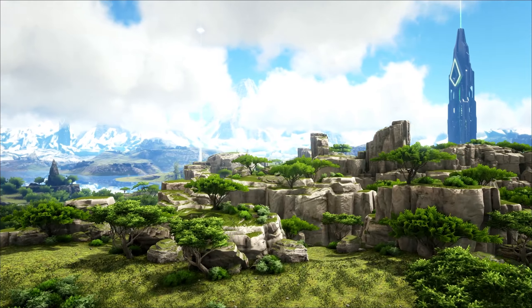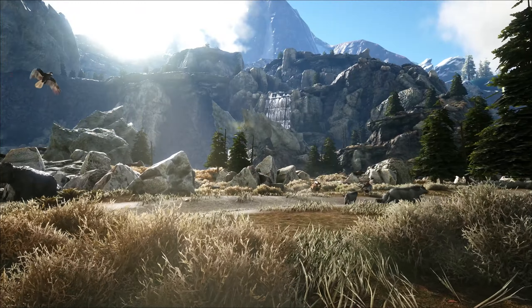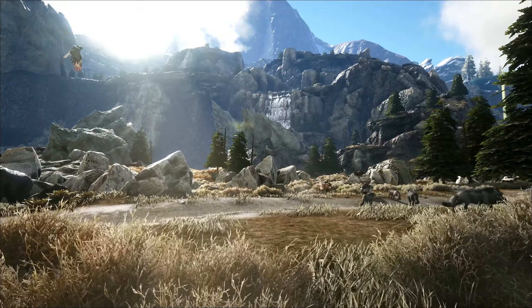The white cliffs biome is a lively and very saturated region, and I'll always feel at home here — it's just inviting to me, aside from the constant Allosaurus and of course our furry raptor friends that we'll get into later. With ruins of forgotten civilizations, the white cliffs provide a mysterious and beautiful landscape to explore, just in the southeast region of the map.